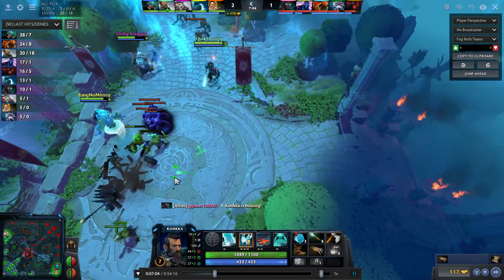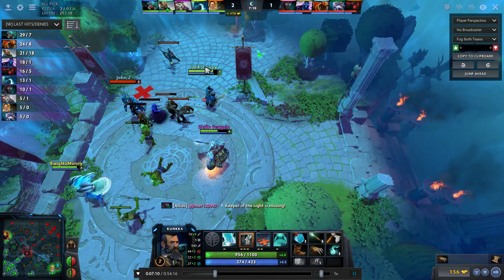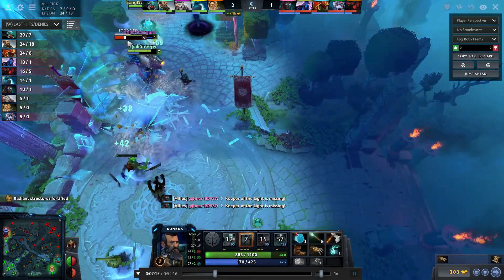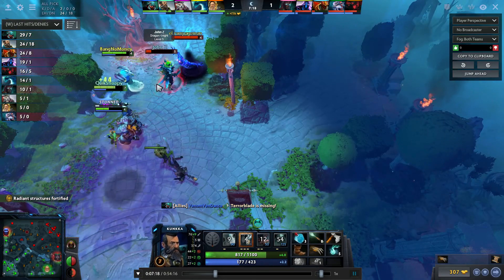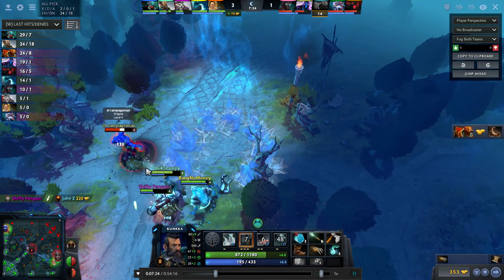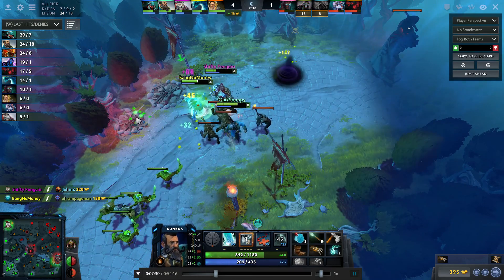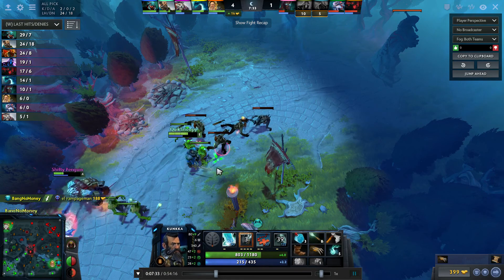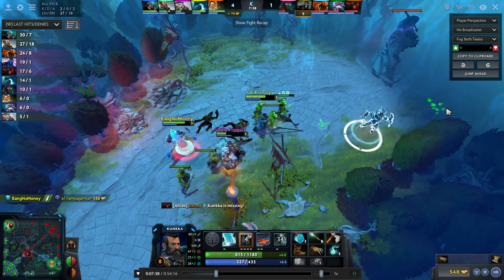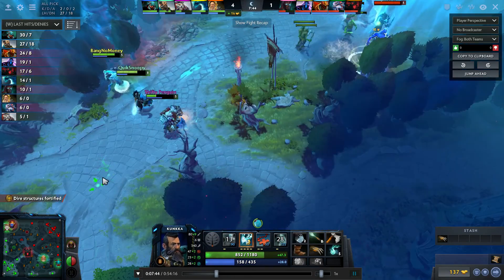Enigma runs back, so I didn't think we'd be able to get a kill. I attack the creeps — I do a lot of damage, it's a lot of gold. I see Dragon Knight and play aggressive. I use X Marks back into Ghost Ship. Enigma isn't level six so there's no Black Hole — and that was just perfect. We still dive because I have X Marks in four seconds. We didn't really have to dive the tower much.